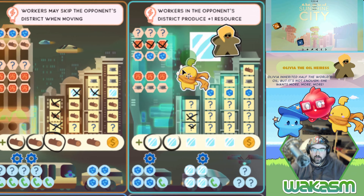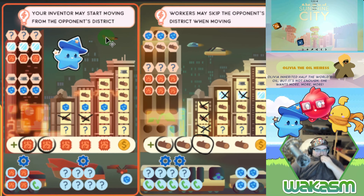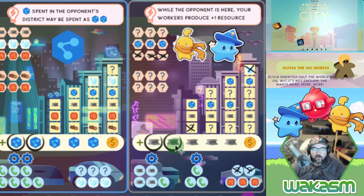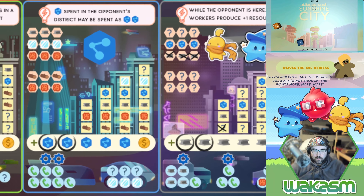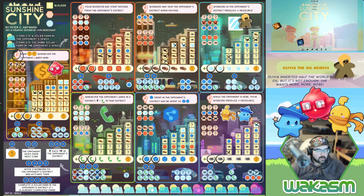Same role, different dice — a one and a three. Olivia creeps forward into the glass district. We creep forward with the builder, generating two steel, and use them where Olivia is — takes care of her needs. Then with three we move the lobbyists, generating two steel, and use the two steel closer to some gear icons used for special powers.